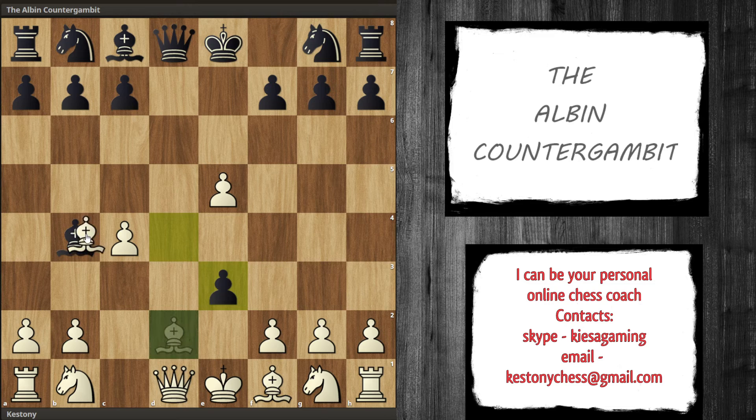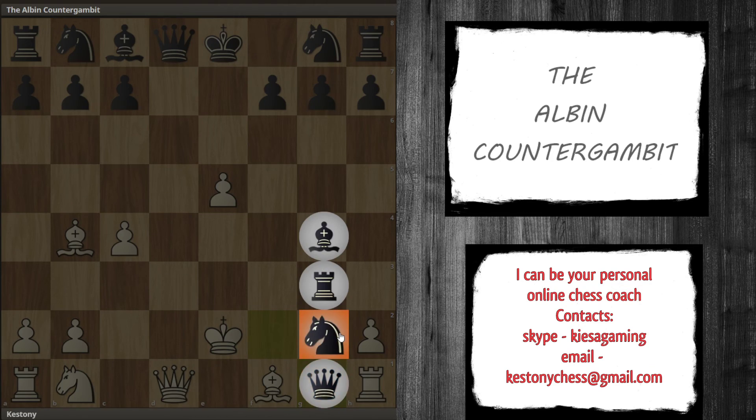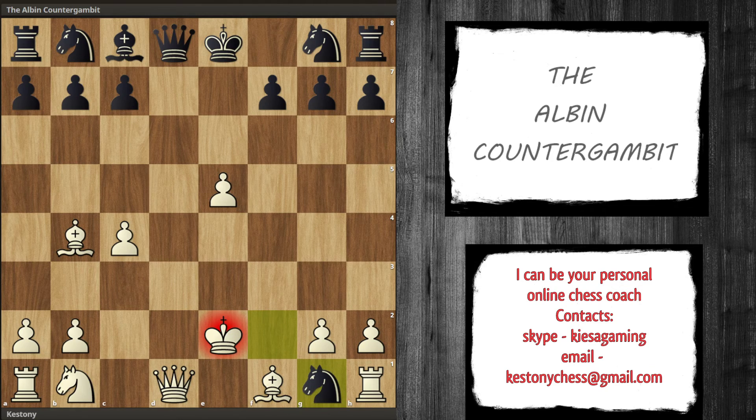Isn't that a free bishop you might ask? Well if you take here, then pawn takes f2. Now we notice that if we take the pawn we lose the queen, so we have to go forward. And now a very visually pleasing move for black, which we see quite rarely — black is taking the knight and promoting it into a knight. So now if rook g1, there is bishop to g4 winning the queen.